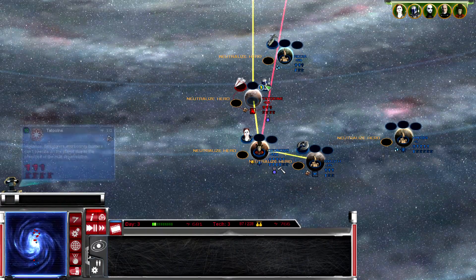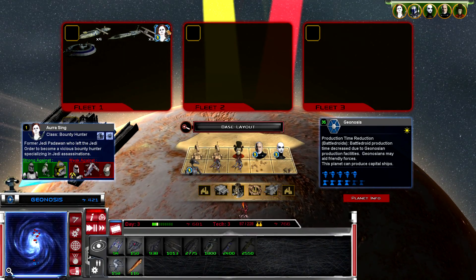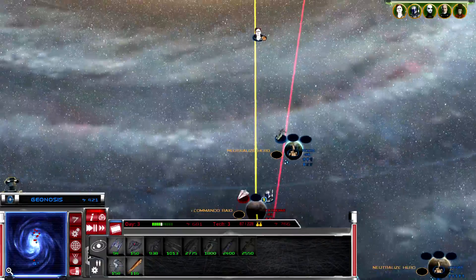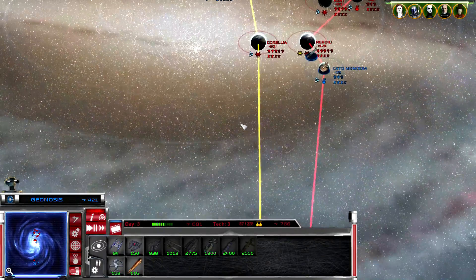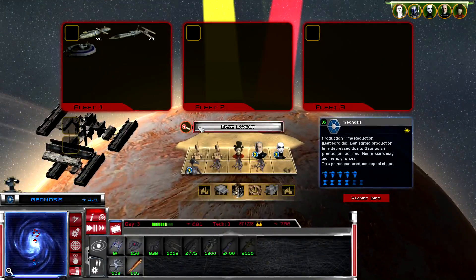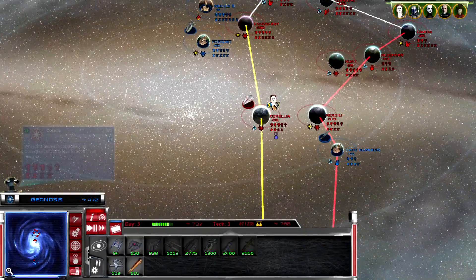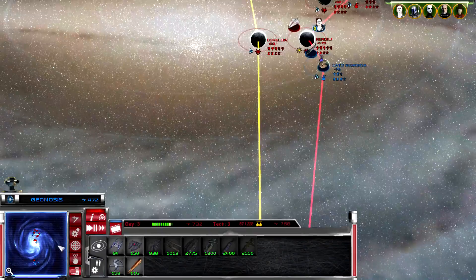Let's see if we can neutralize a hero - no hero though. There's another bounty hunter. Let's push up and see what we got at Corellia. You know what, let's push this fleet over and really stomp them. Man, they've got a good number of fleets around all of a sudden.